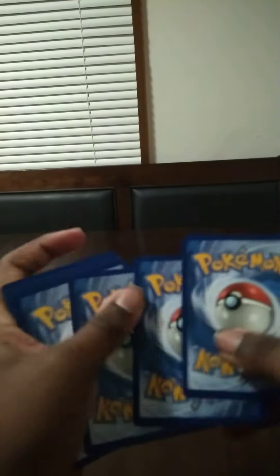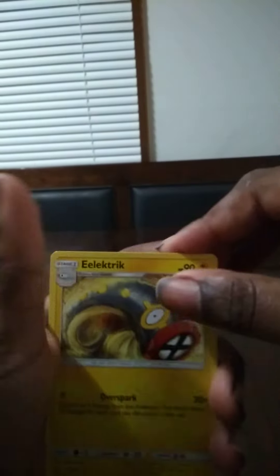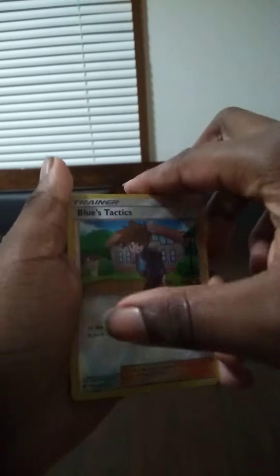Alright, let's open the pack. Okay guys, here goes the color card. Fire energy. We got a Tranquil, an Electric, another Electric, a Recystamp, a Joltik, a Salandit, a Radiant, a Metatite, a Shroomish, a Holographic Blue — and a rare: it is a Talonflame!